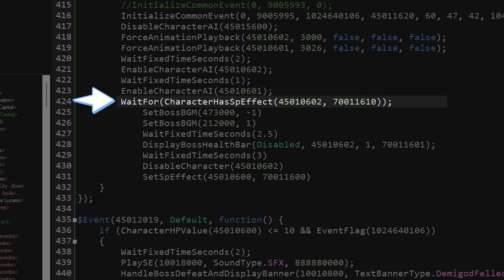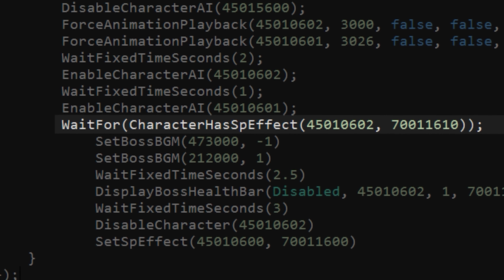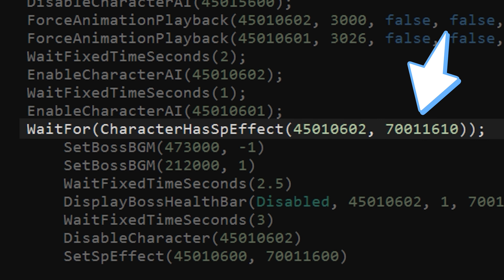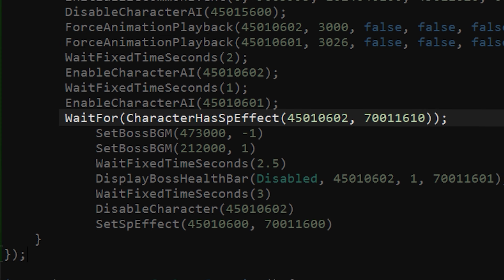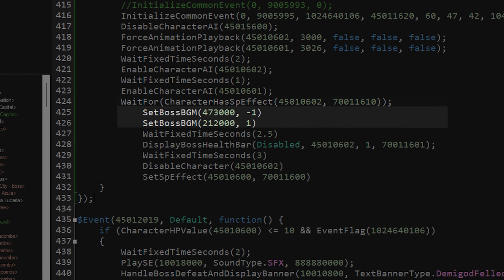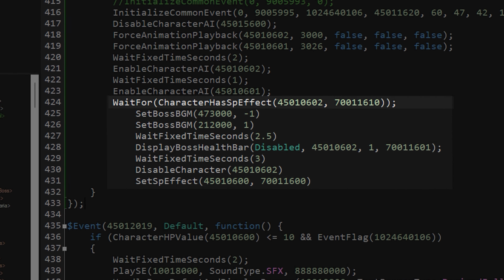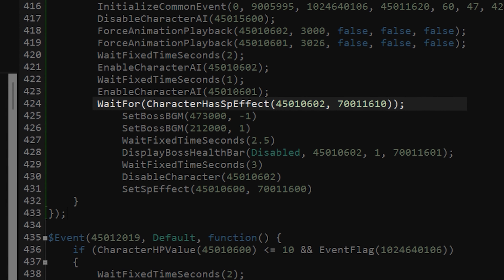The first line here is a wait for, which essentially means the rest of the block won't execute until its parameters have been met. It's waiting for Entity 4501-0602 — Radon — to have special effect 7001-1610. After that gets set, it does a few things, like changing the background music, disabling Radon's health bar, and then disabling Radon himself. There's some generic seconds-based waiting in there too; these are just fallbacks so you don't actually see Radon blink out of existence in-game. All of this only happens after that special effect exists on Radon.